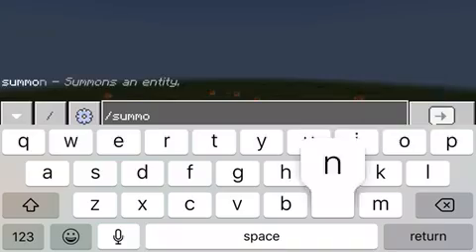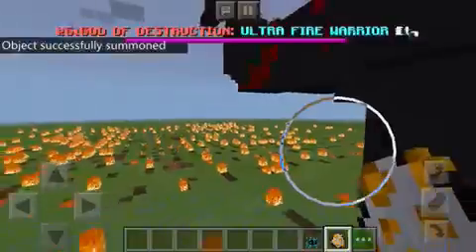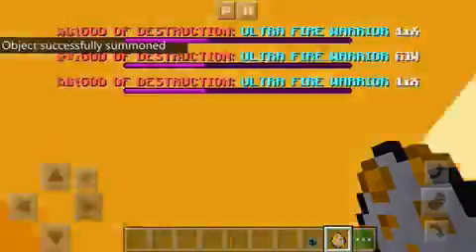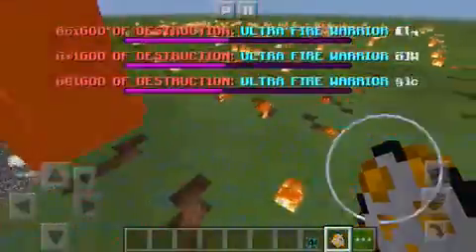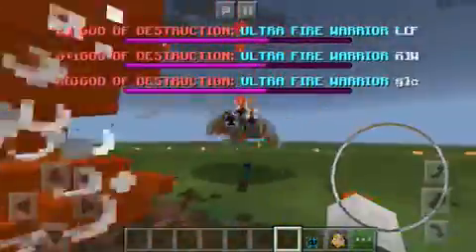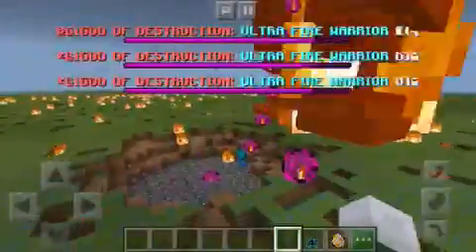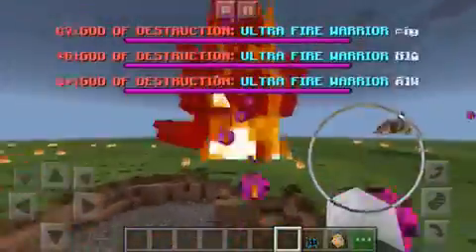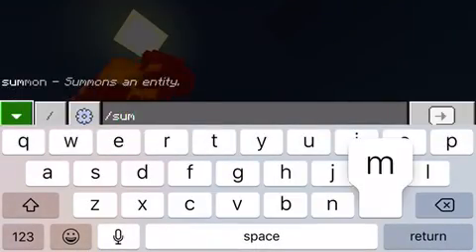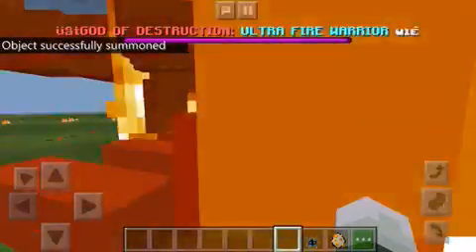We're going to do slash summon Iron Golem. We need a lot of Ultra Fire Warriors for this battle, and Mothra. There's so many Ultra Fire Warriors right now, this is insane. He's throwing all the Mothras. Look at all the fire bombs — Ultra Fire Warriors is wrecking Shin Godzilla right now. Let's see — slash summon Iron Golem. Here's another one, let's see who wins.